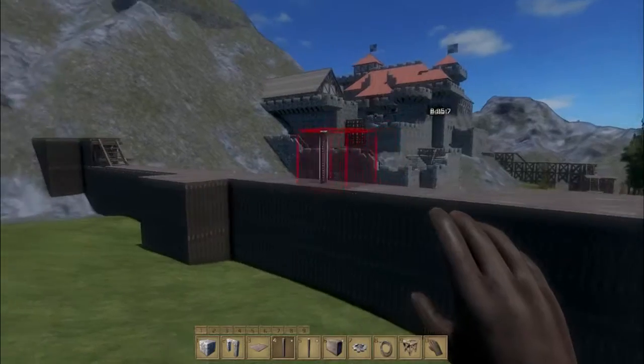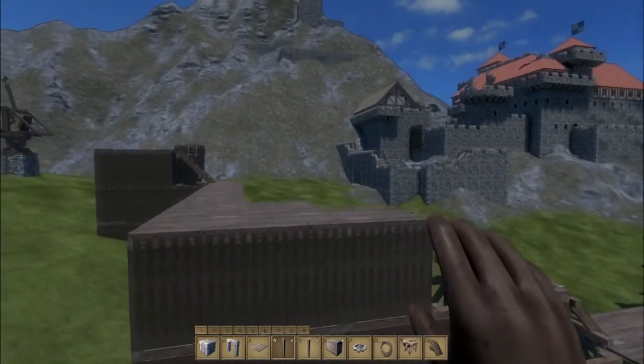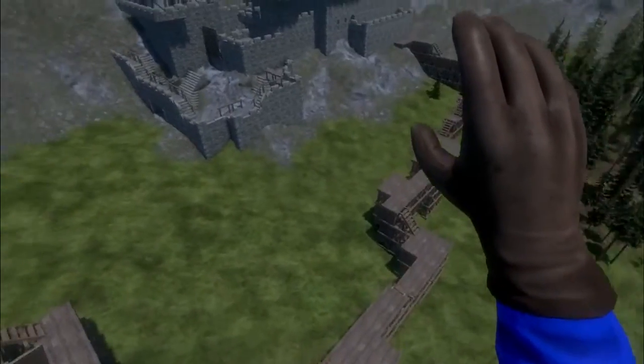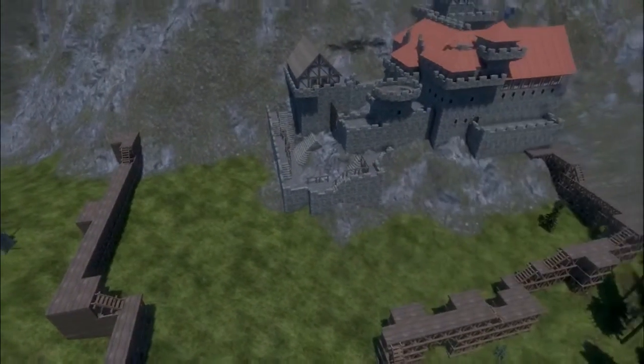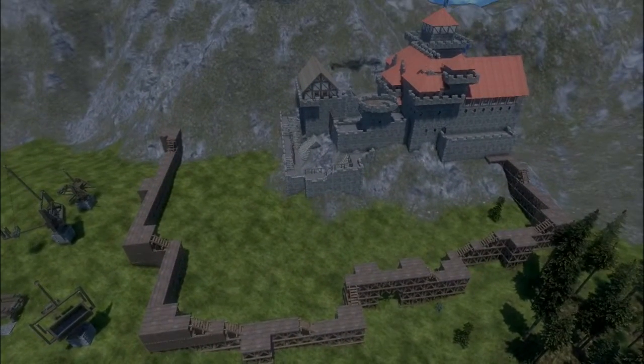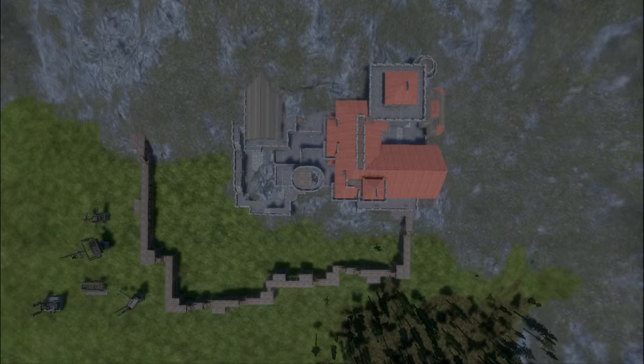I used square blocks instead of round because round didn't work really that well — the square blocks have some more aesthetics to them. Here you see the part that's done and what isn't. The part that is done looks defensive, and the part that isn't looks more backstage. Here we have a total view of the castle.